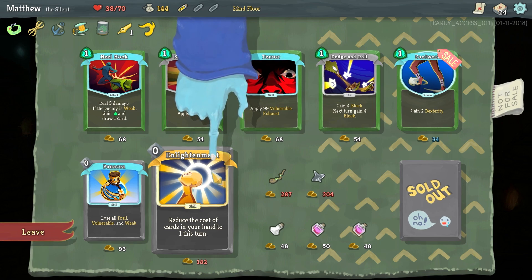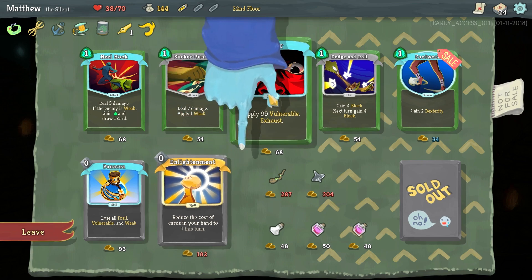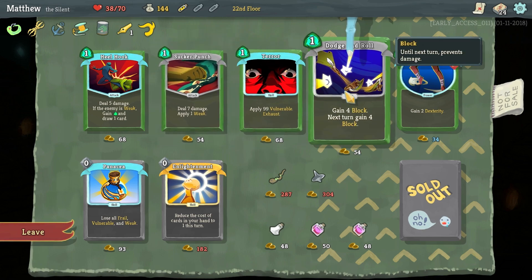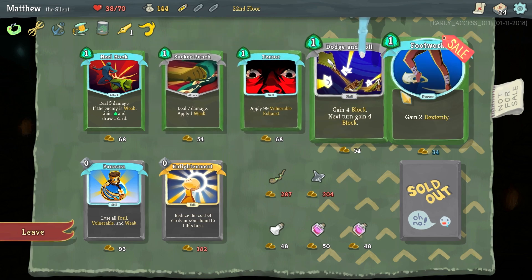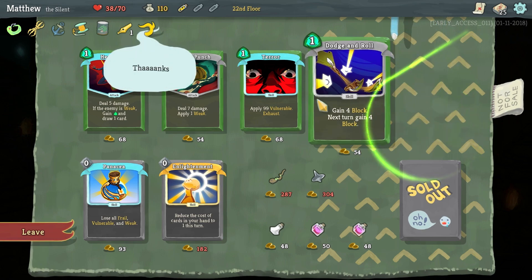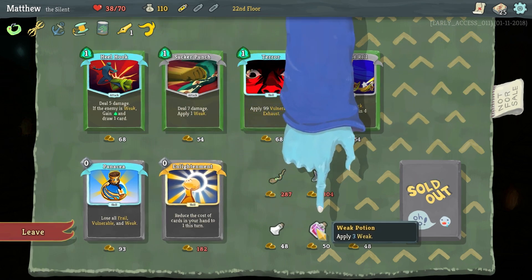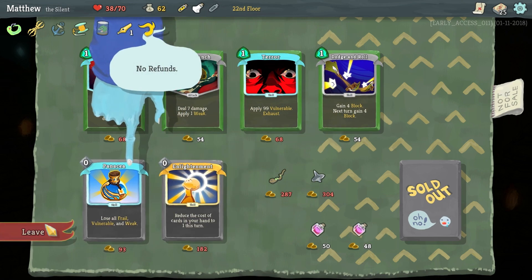Can't afford Enlightenment — I want it because we get those turns where we have a bunch of Dashes in our deck and I want to be able to play them all. Dodge Roll can be okay but I'm going to go with Footwork and save the rest of our money. A Regen Potion might be a good idea, so I'm going to take that with me and play it in the next combat.